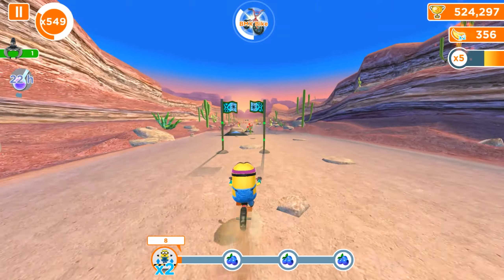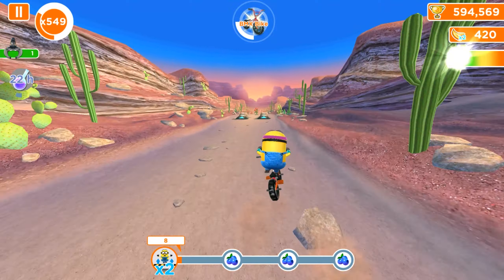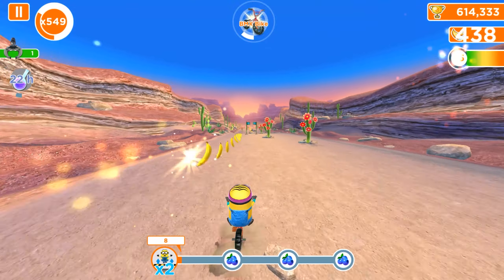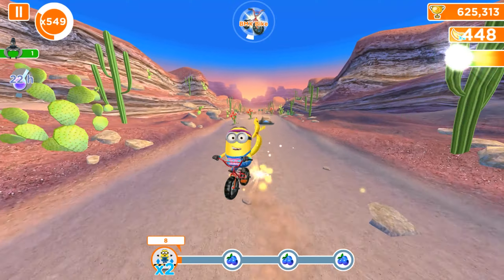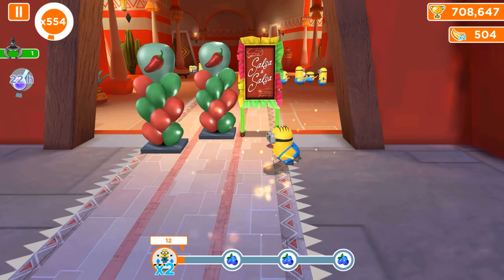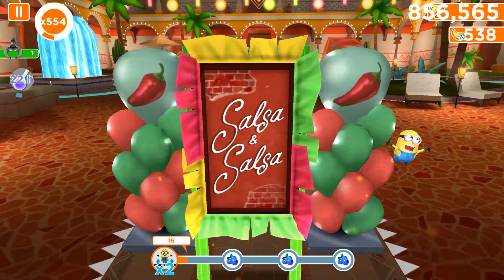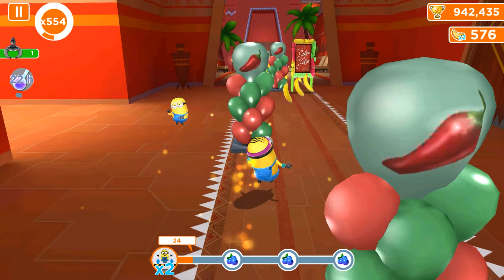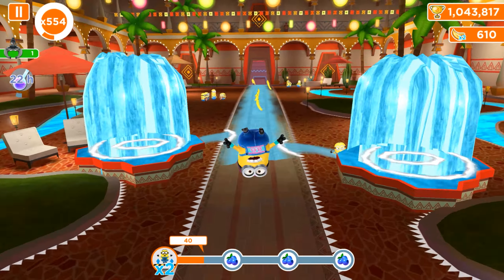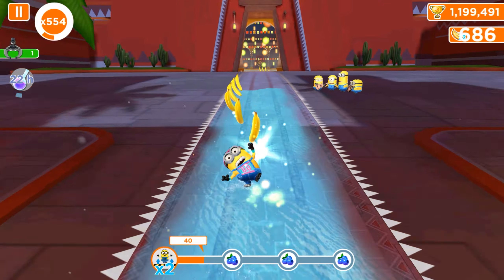We already activated the first perk and there is an x2 multiplier, which means all jump overs will be counted twice. The BMX bike will last approximately 30 seconds, sometimes more, and we can use three of them. In the middle of the run I hope we will get two fruits. Our goal is to perform jump overs, so we will activate the second BMX bike when we collect the first fruit, the third BMX bike when we collect the second fruit, and so on.